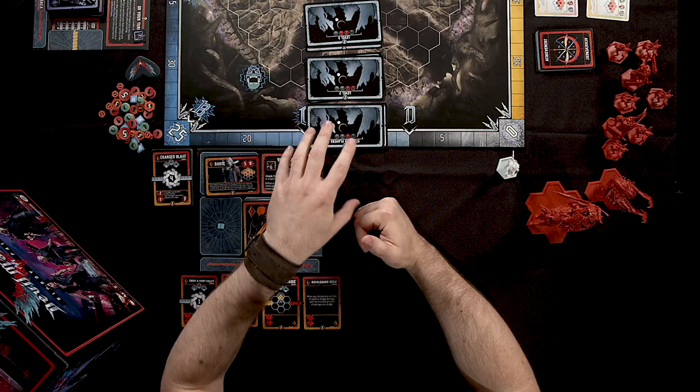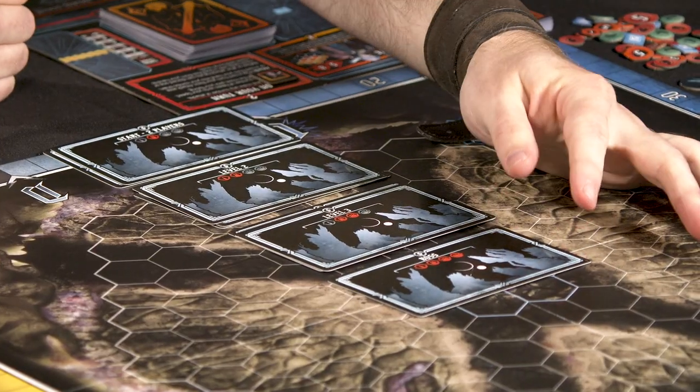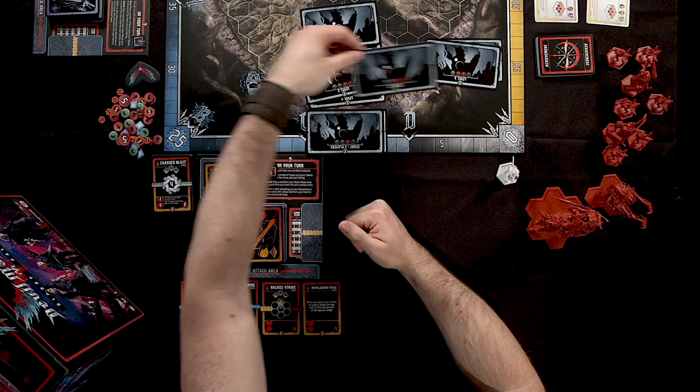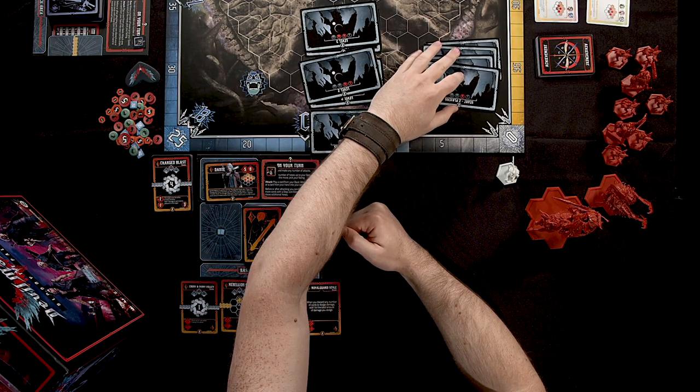Next, randomly generate the enemies using the Bloody Palace deck. In a standard game there are four waves of enemies, each determined by a card in the Bloody Palace deck. For a two-player game, you'll always include the boss card, plus one random level three card, one level two card, and one starting card. This generates your Bloody Palace deck.